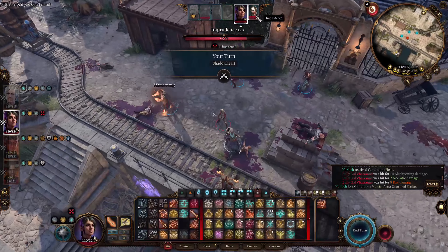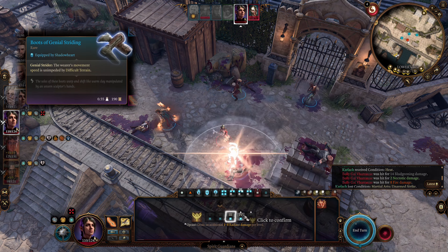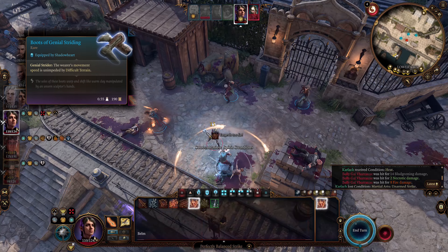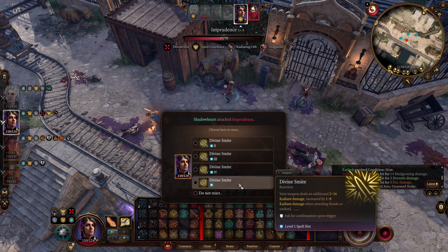You can find this helmet on a table in the Steel Watch Foundry. Another important piece of equipment is the Boots of Striding. When you cast a spell that requires concentration, you cannot be pushed or knocked prone. Whenever the caster is knocked prone, they automatically break concentration without making a saving throw, so these boots prevent that from happening.